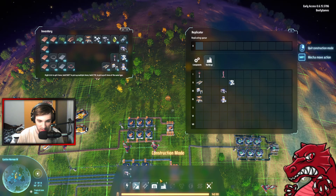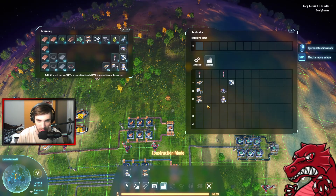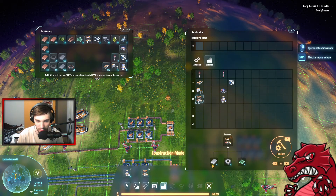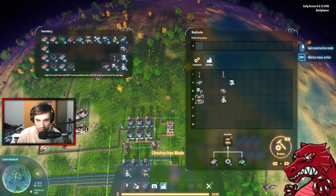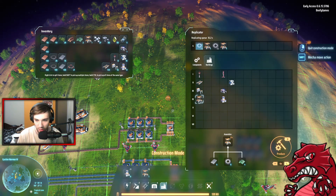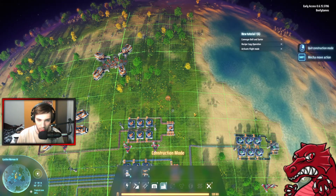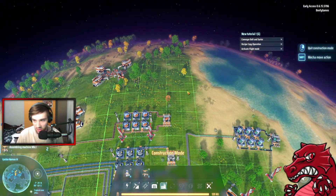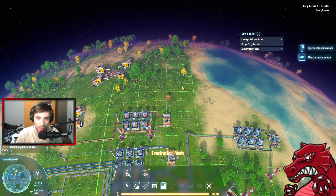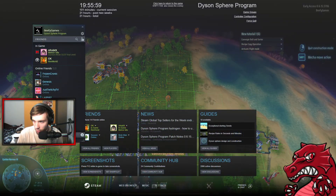So, assembly machines — I don't think we got an assembly machine yet; we need circuits, gears, and iron to make that happen. So let's make ten of them — actually, let's make all of it. I'll make the layout, I'll get back to you and showcase the assembly, and we're gonna make a proper early-game mall.